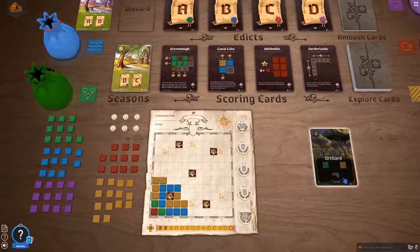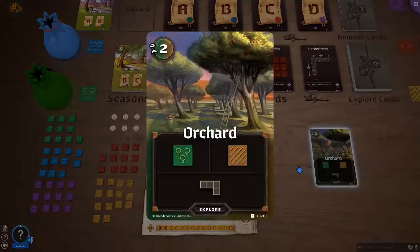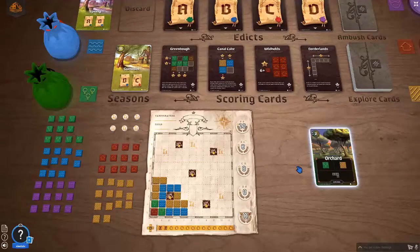So now let's start with card again — forest or farmland. I think the choice is easy. Let's go with farmland to get some more points for scoring card B.